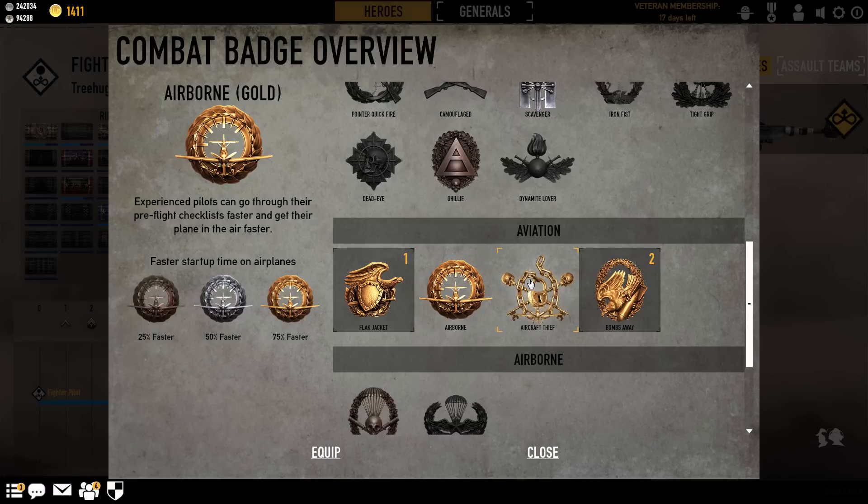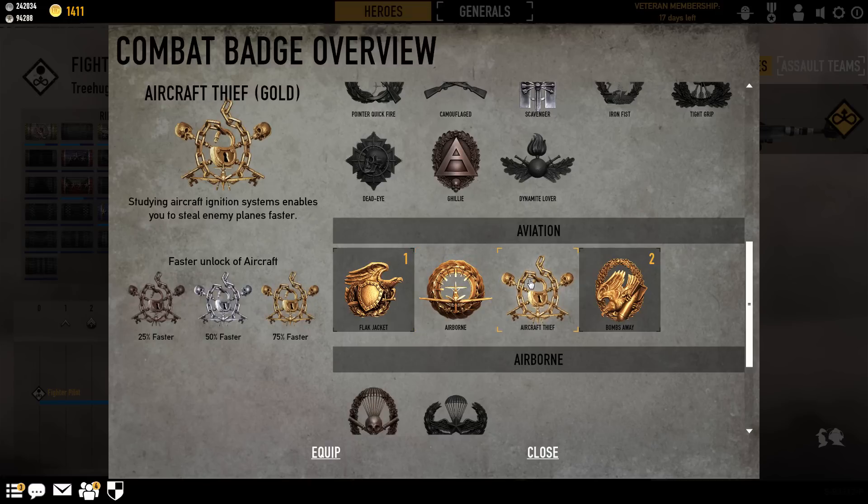Next up we have Aircraft Thief — another situational badge. We're not even going to spend much time on this. It allows faster unlock of aircraft: 25% faster at bronze, 50% faster at silver, 75% faster at gold. Again, incredibly situational. I do not see anybody spending a badge slot on this particular badge. But you pretty much get it for free just flying around.